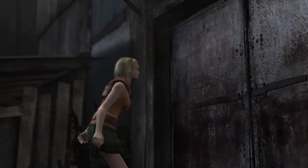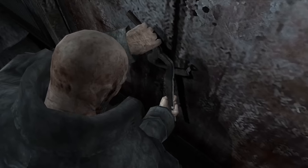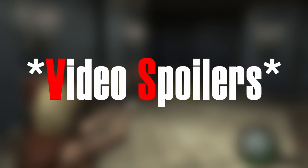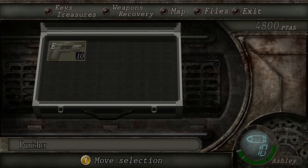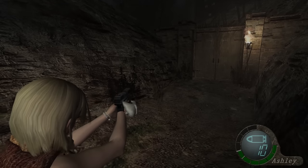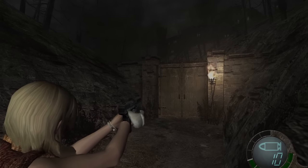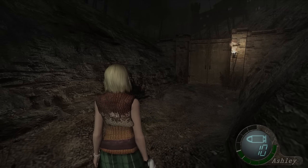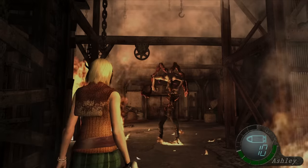Ashley can use a small pistol only during boss fights when Lewis can't help, or on very rare occasions when there's no other options. This is the only weapon she can use and the red laser sight has been removed to decrease accuracy. Plus she can't upgrade it either. You might notice a slight issue with her hand while holding the gun, but the good thing is she won't be using it that often anyway.